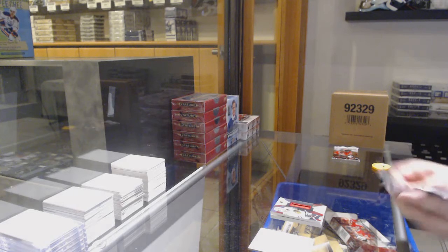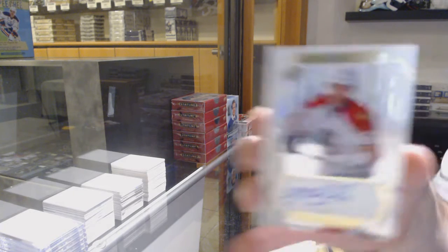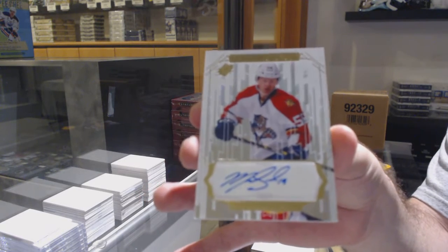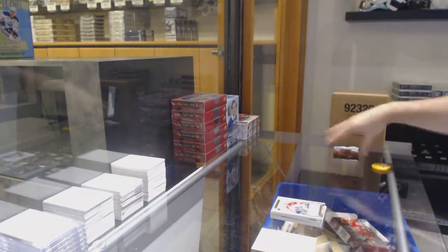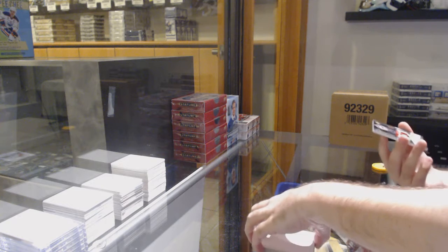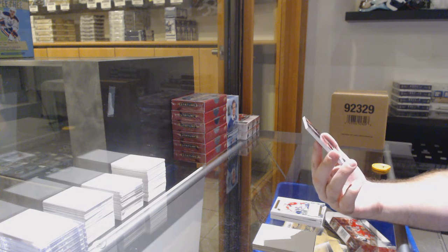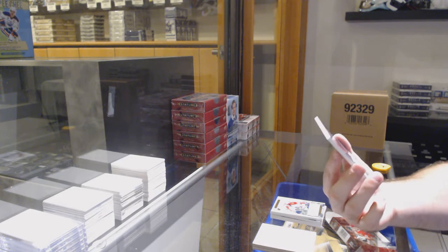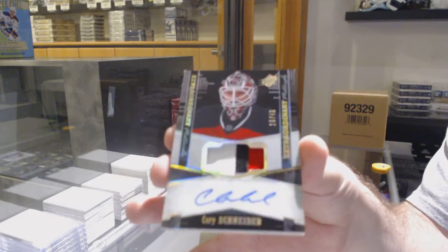Nick Schmaltz — I thought all the cards are thick, I thought they did that. We've got a white out — Michael Matheson for the Panthers, white out Michael Matheson. And also — sexy number to 49 — extraordinary patch auto for the Devils, Cory Schneider.